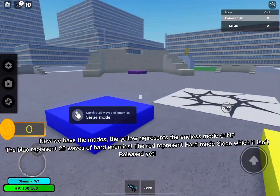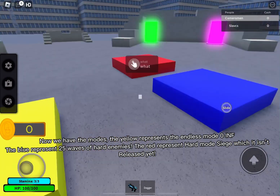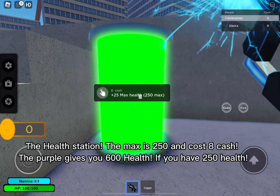Now we have the modes. The yellow represents endless mode, and blue represents 25 waves of hard enemies. The red represents hard mode siege, which isn't released yet.